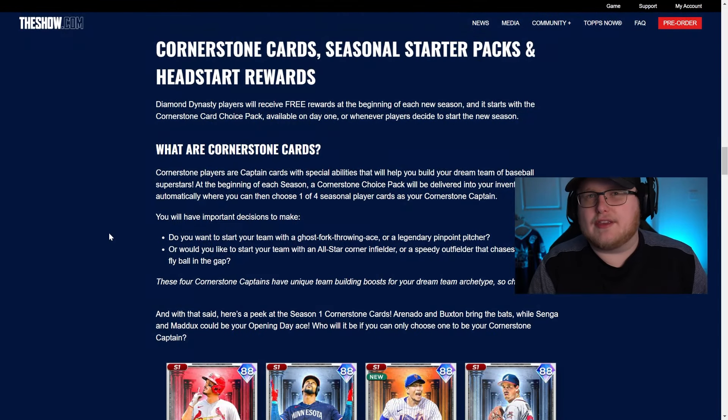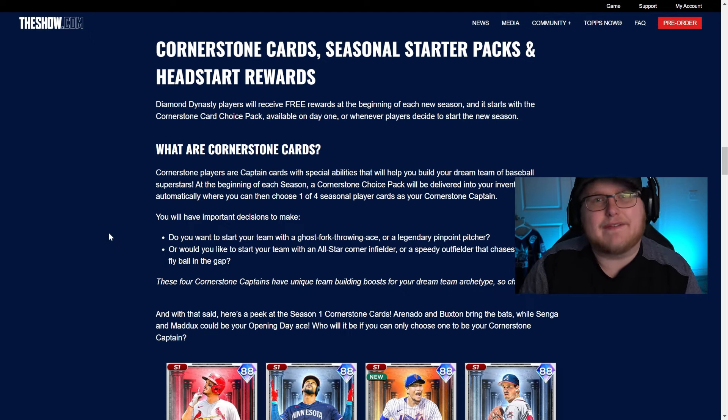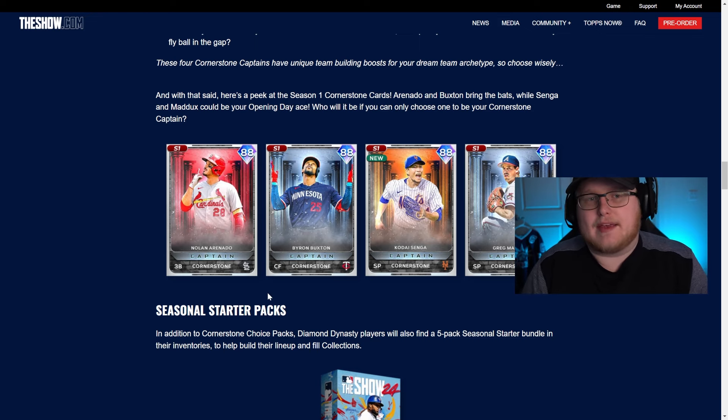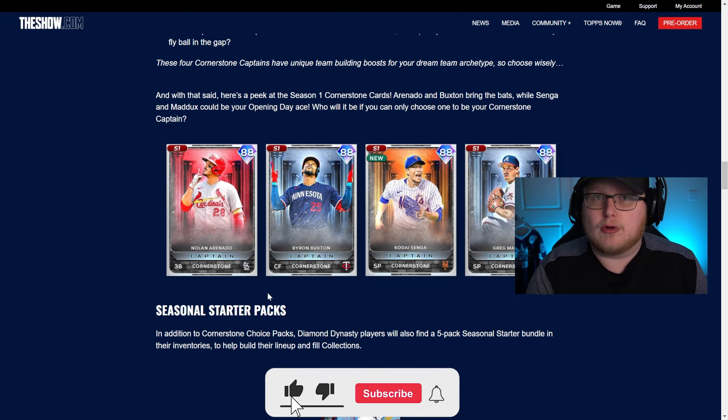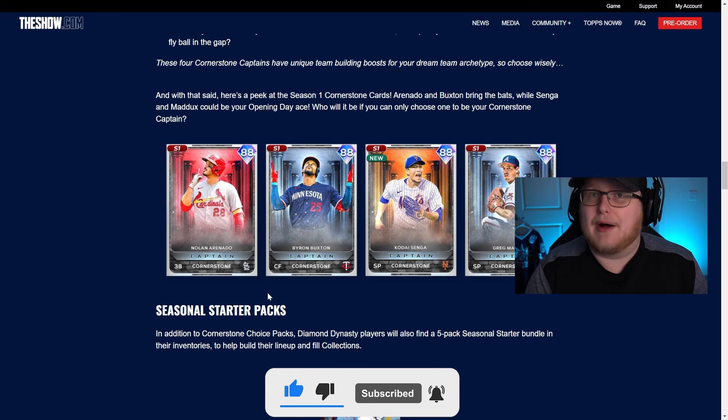There's a new thing called Cornerstone cards. At the beginning of every season, they give you a free pack of four players. The example players shown are Nolan Arenado, Byron Buxton, Kodai Senga, and Greg Maddux. These are essentially captains that give your team boosts depending on what type of player they are. They haven't released what the boosts are yet, but I feel like it's going to relate to what they're good at — a guy like Greg Maddux might boost your control, or Byron Buxton who might be more power and fielding oriented.